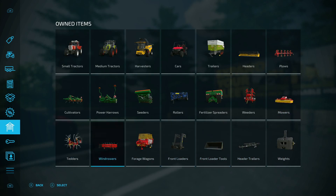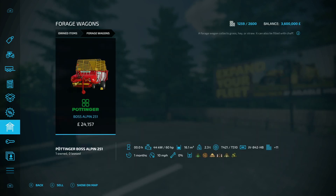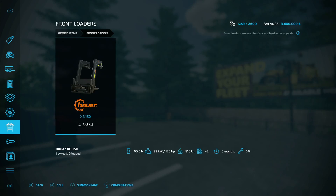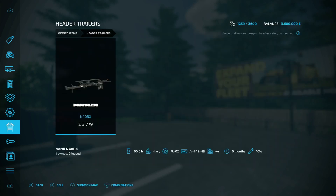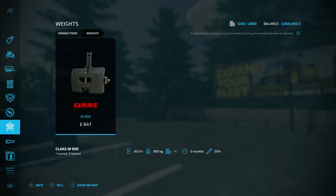On tedders we've got the Pottinger Alpin HIT 4.4H; on windrowers the SIP Favourite 254; on forage wagons the Pottinger Boss Alpin 251. On front loaders the Howard XB150; front loader tools - the Albert pallet fork and universal bucket. On header trailers the Nardi N40 BX, and on weights the Class W900. That's a fairly decent amount of equipment to start off with.